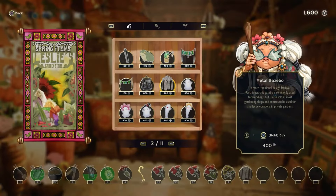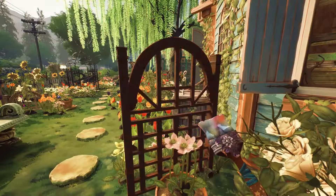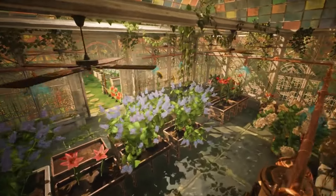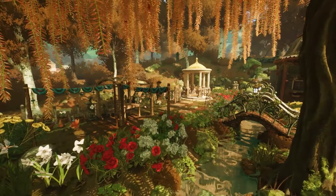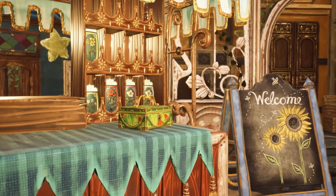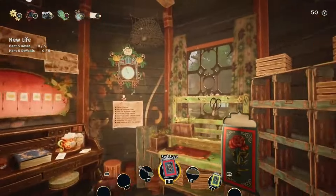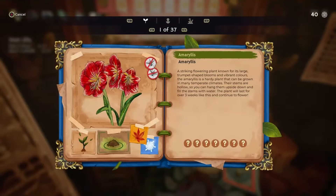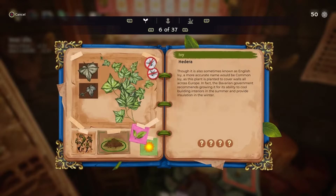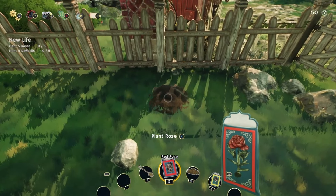A major pet peeve I have is that I do not see an auto-sort function for the seed box. I also couldn't get the select-single-flower-to-move-into-inventory to work. I didn't get far into the game — maybe day 16 or 17 in spring — so there are still a lot of things I haven't unlocked or experimented with. Another pet peeve: the book of flowers takes time to thumb through. A quick-access tab option for flowers, or a sort option, would be wonderful.